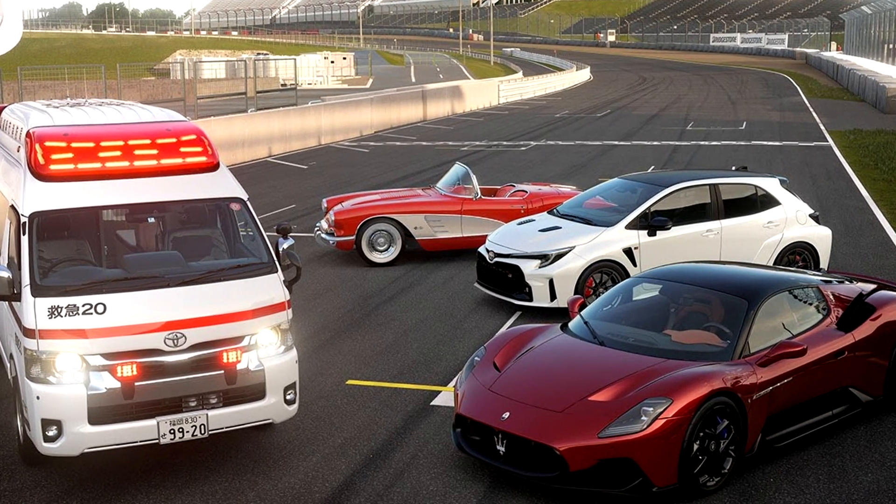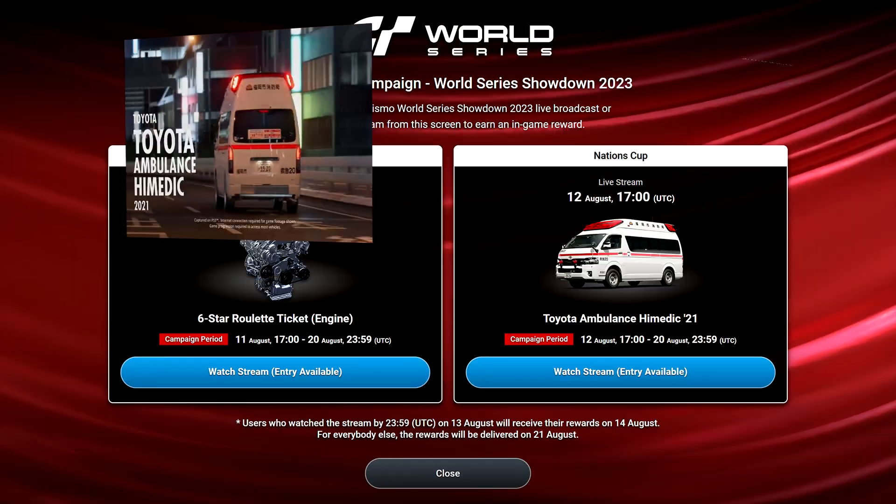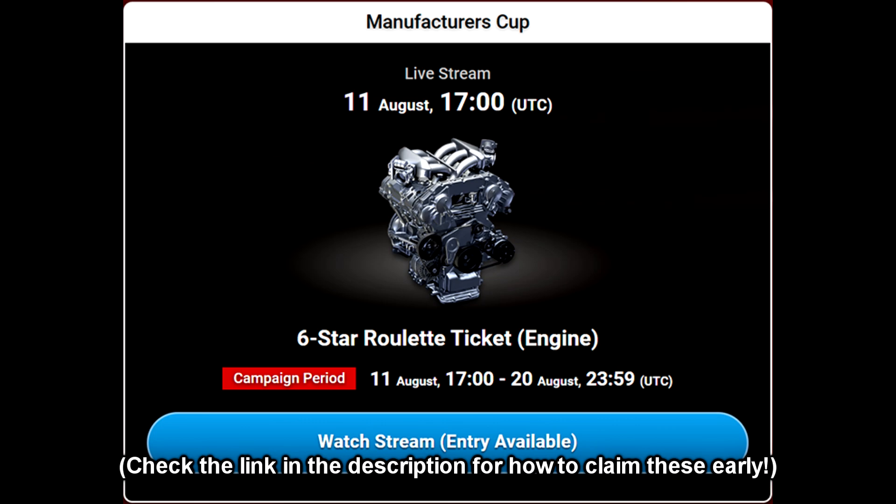This is Gran Turismo's most bizarre update. You can race a Japanese ambulance by watching their live streams to earn the ambulance early and a six-star engine roulette ticket.